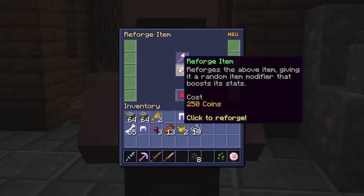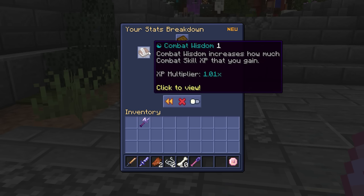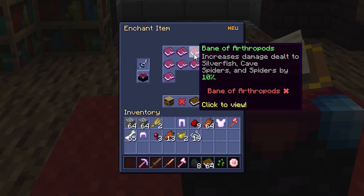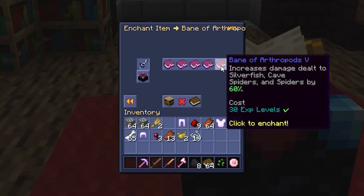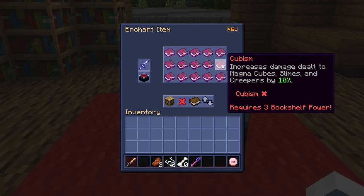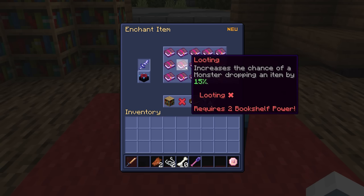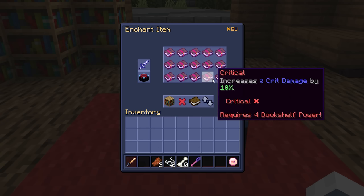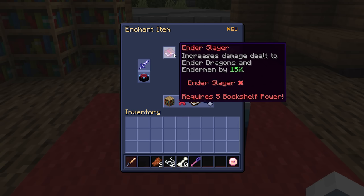We can also reforge tools to give them wisdom, which increases skill experience gained while using the tool. The last improvement is putting Bane of Arthropods on our spider sword. There are more enchantments we could add, but we don't have a consistent XP method yet and we'll be upgrading this gear soon anyway.